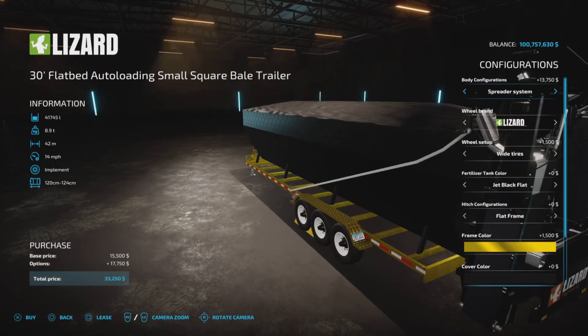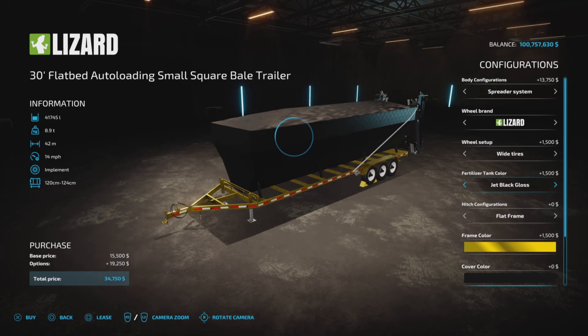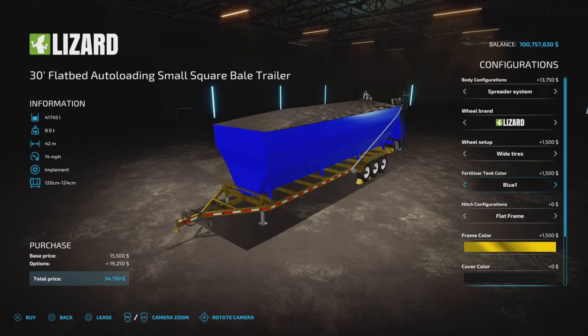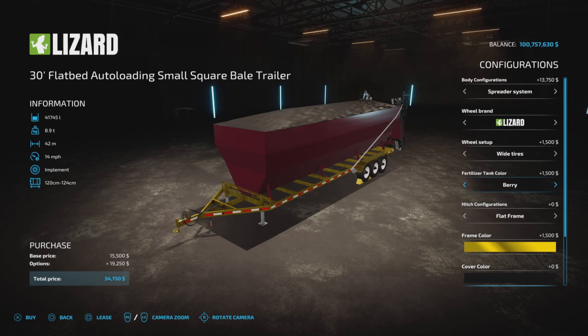On the spreader system for lime and fertilizer, the tank colors are the same finishes — jet black, black gloss — but it also has many more: brown, blue one through five, green one, and a long list of additional colors including yellow and violet. Lots and lots of color options.